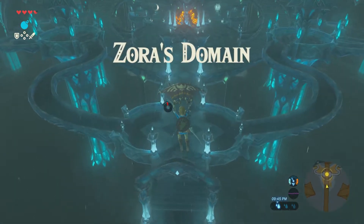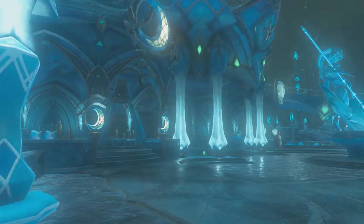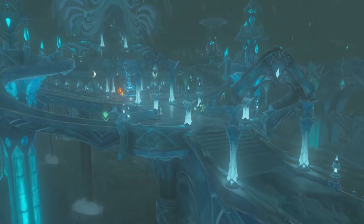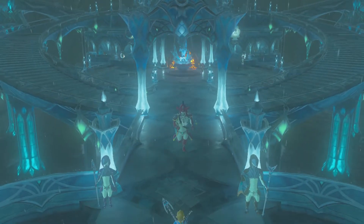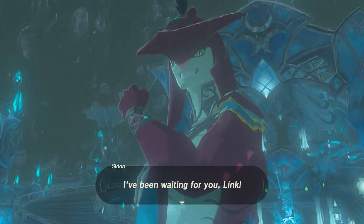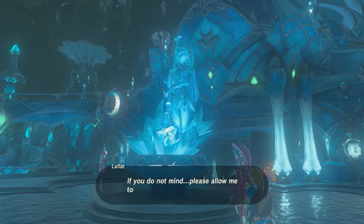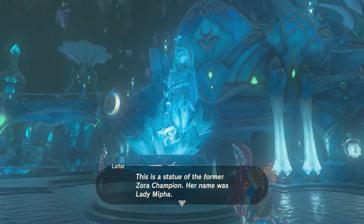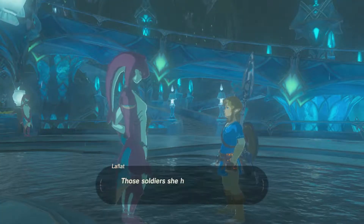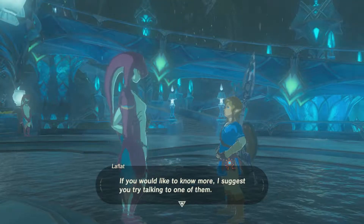Welcome to Zora's Domain! All the characters just spawned right as I got there. There's the prince — there's like a statue of the Zora and everything. I've been waiting for you, Link. Welcome — behold the pride of my people, Zora's Domain. Now I shall introduce you to the king. This is a statue of the former Zora champion — her name was Lady Mipha. She was as kind as she was beautiful. They say her ability to heal wounded soldiers was beyond compare. Those soldiers are old and decrepit now, but they remember.